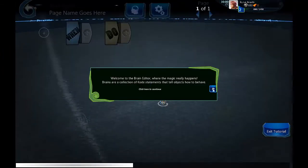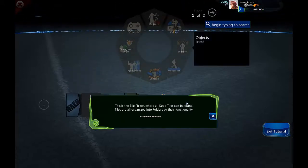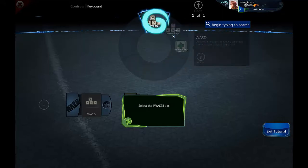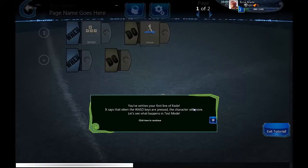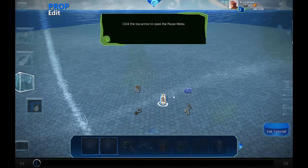The brain editor is essentially like giving your object artificial intelligence — or at least pre-programming what does what and how it reacts to you or how it reacts to other players. Not the greatest explanation, but still gets the point across. Macro keys — I believe that would be macroing, basically assigning — I think would be a better term for it. I think they're the same thing.